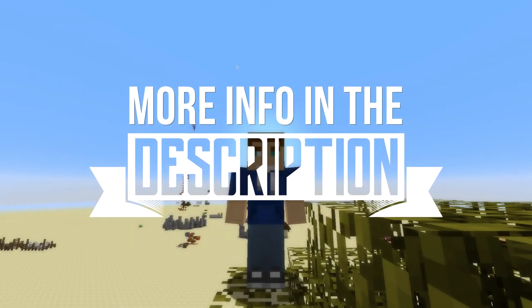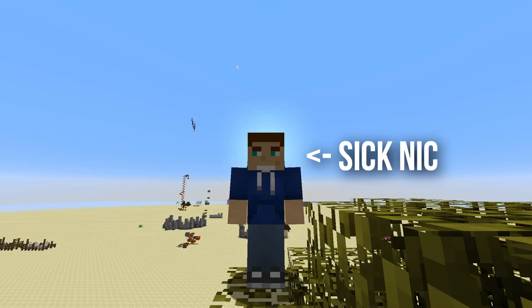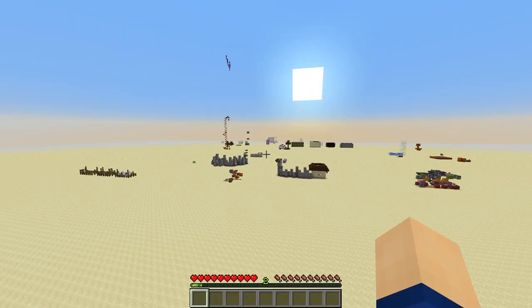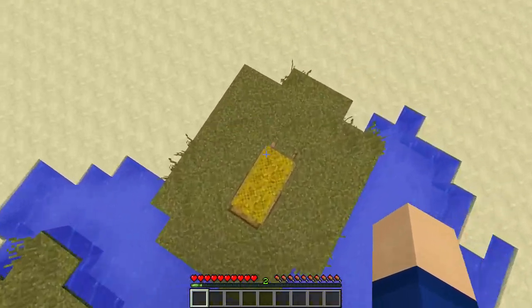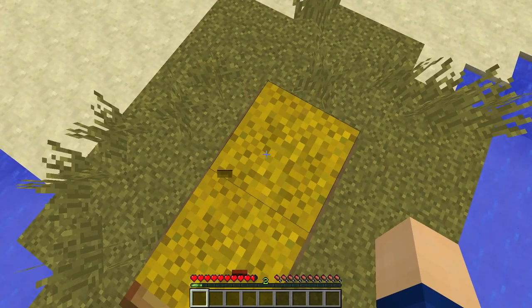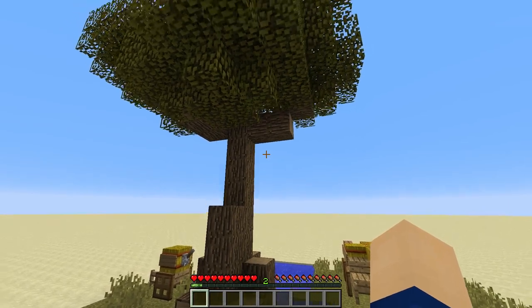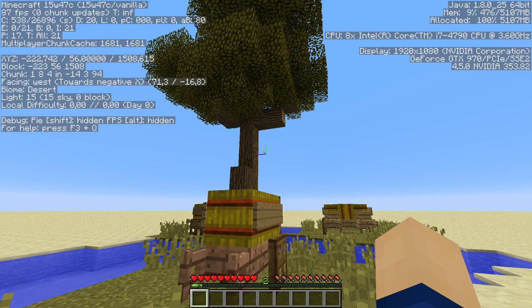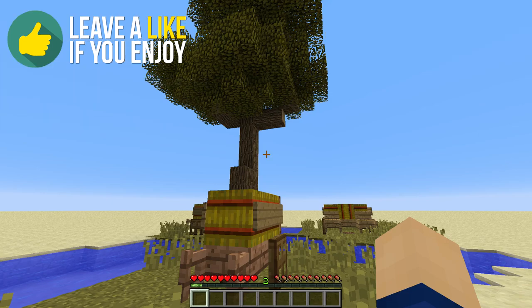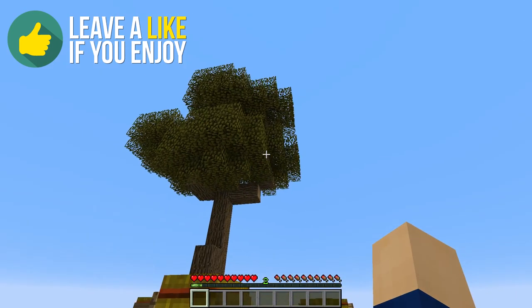Hey everyone, it's Nick. Today we're gonna be pulling an Assassin's Creed and for that we need to go into first-person mode and jump down this tree. Sounds crazy, but we land on hay bales and they reduce our damage quite a bit since Minecraft 1.9 snapshot 15 week 47C. It might have been one of the previous ones, like 45 or something, but 47C is the most recent snapshot out there.